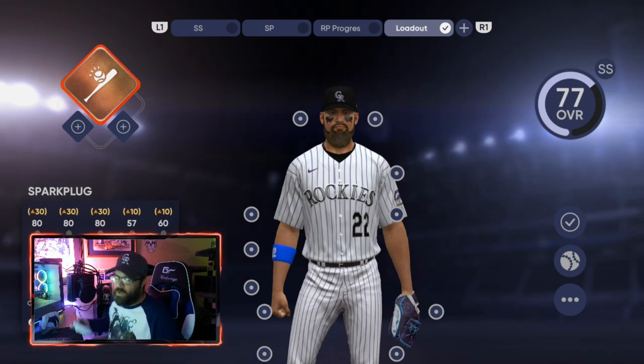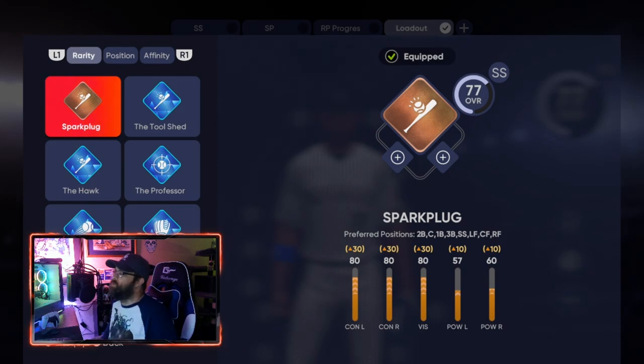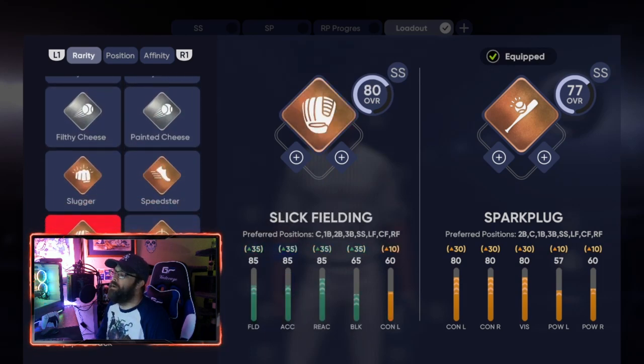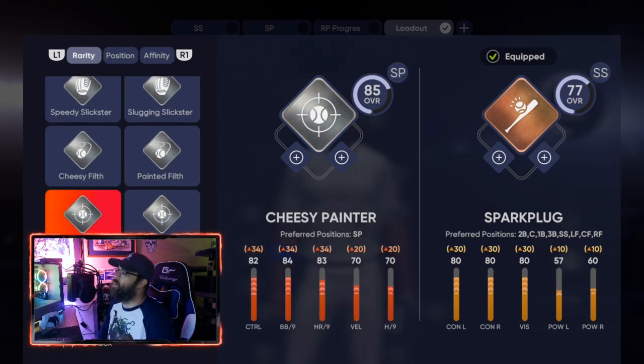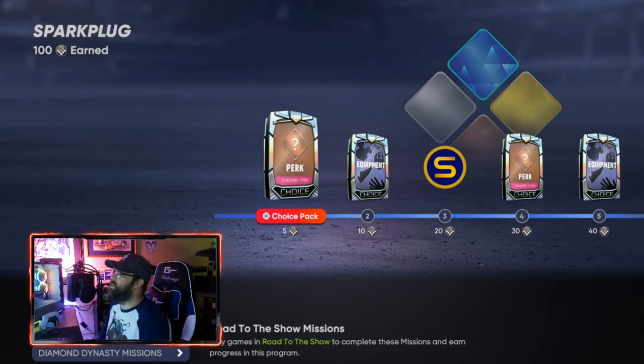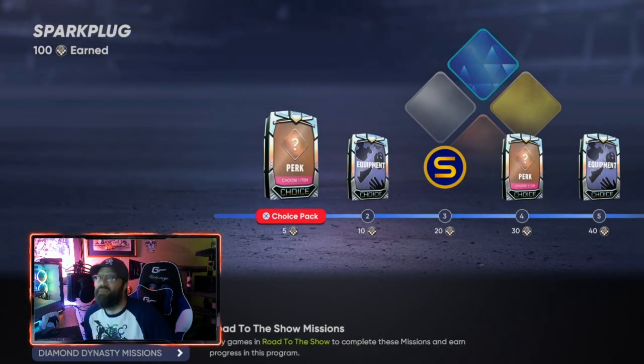For the first one, you're going to go to Spark Plug - that's going to be the first one you start with, and it's the bronze version. All of these bronze ones you'll have unlocked already right when you start. You're going to complete the missions on this using either the glitch method from another video, or you can play through Road to the Show.